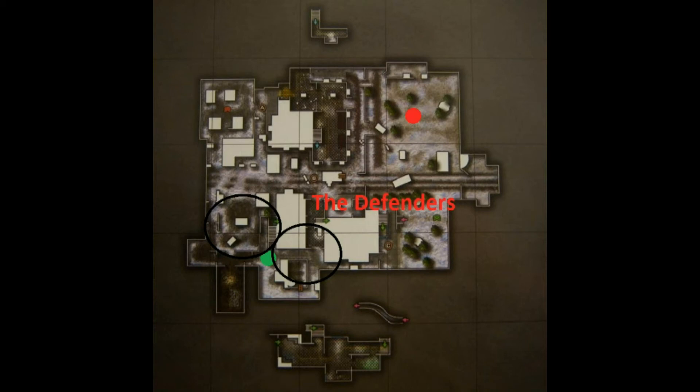These guys' killstreaks should probably be two really low ones. That way they can provide support, like UAVs and counter UAVs. You'll hear later that I tell everybody to run either a UAV or a counter UAV. Because one UAV leads to the other guy getting a UAV, and the other guy getting a counter UAV, and then the other guy gets an attack helicopter, and killstreaks really, really help in capture the flag. If you get a UAV, you know exactly where they are when you're trying to get your flag back.